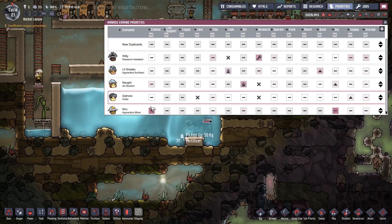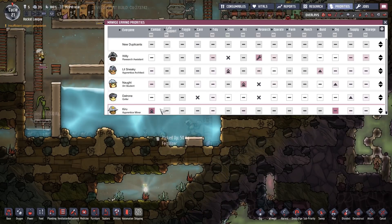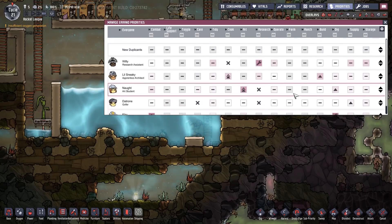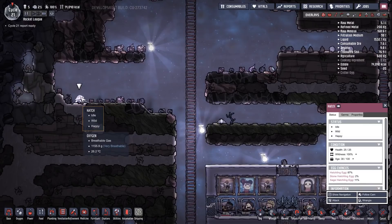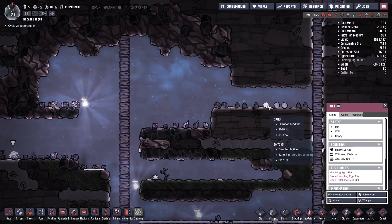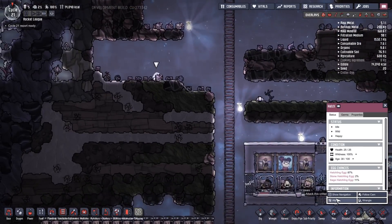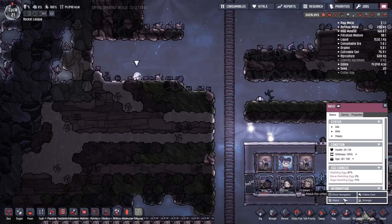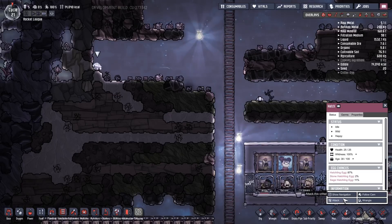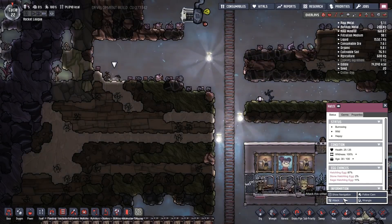I'll change the priorities — combat and digging, you're going to be doing that. Oh, we got one of these guys. We can't wrangle him, I feel like we should just kill him, as mean as that is. Got sand up there. I just don't want him eating all our stuff — we have an area full of copper and useful things.